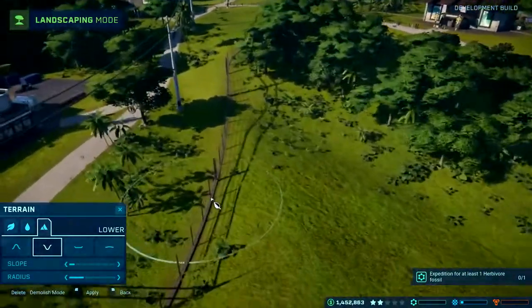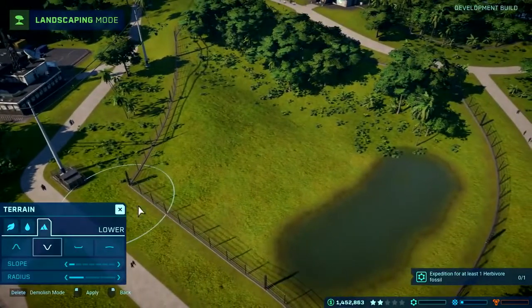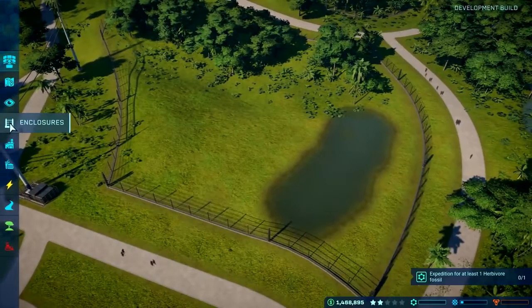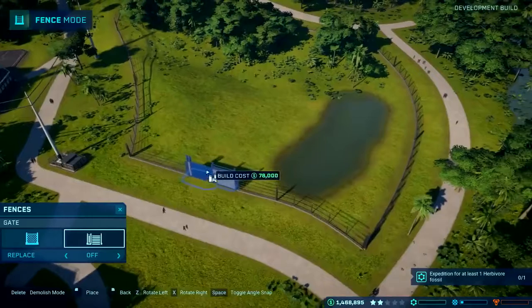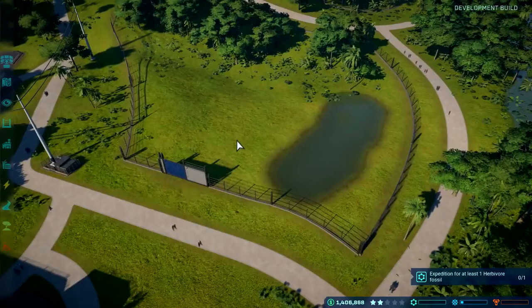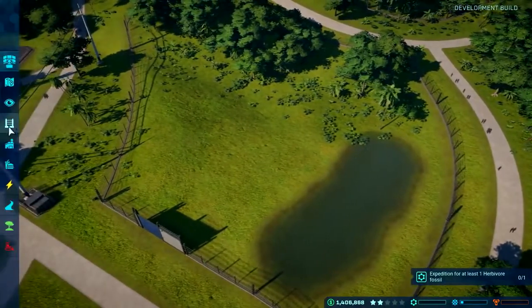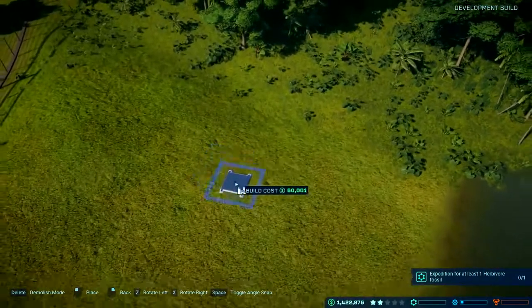To make sure the enclosure can be accessed by my ranger teams, which we're going to talk about a little bit later, I'll stick a gate here - that allows the ranger teams to drive in and out with their 4x4s, which is really important for dinosaur welfare. And as a finishing touch I'm going to add a feeder in here because our Ceratosaurus is going to want to eat something when it's touched down.